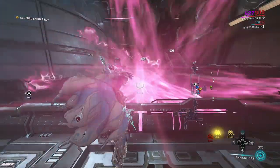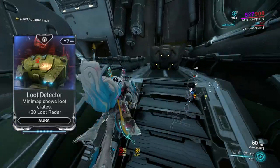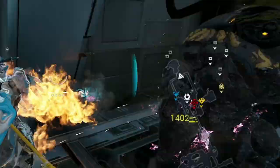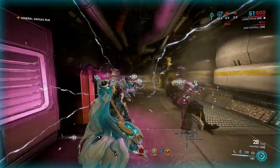The mod Loot Detector will help give you an idea of where to activate your ability by looking at your mini-map and finding groups of white crates to blow up. After you clear the map, head over to Ruk — a waypoint will indicate where he is.